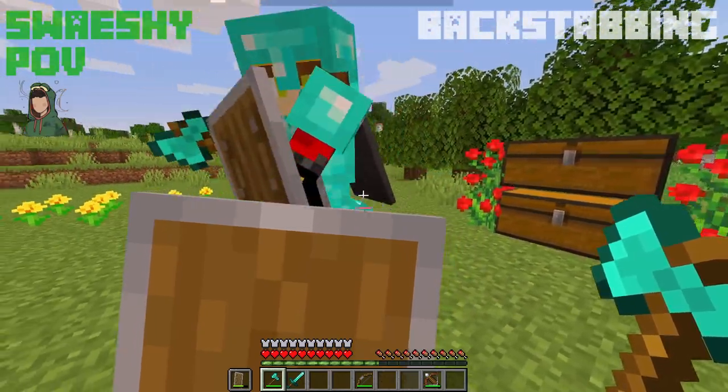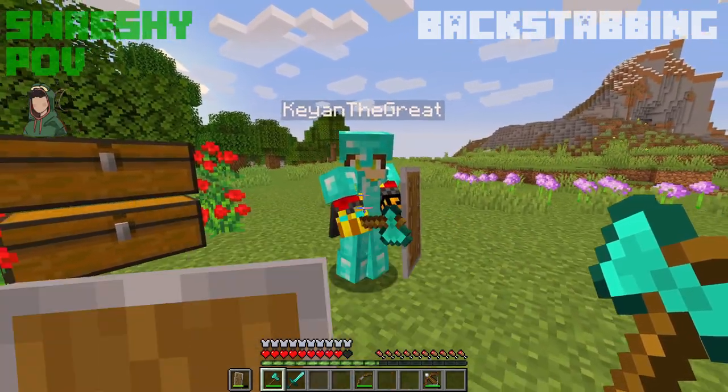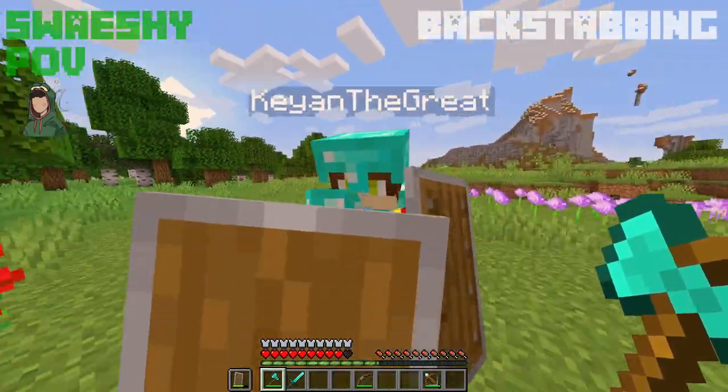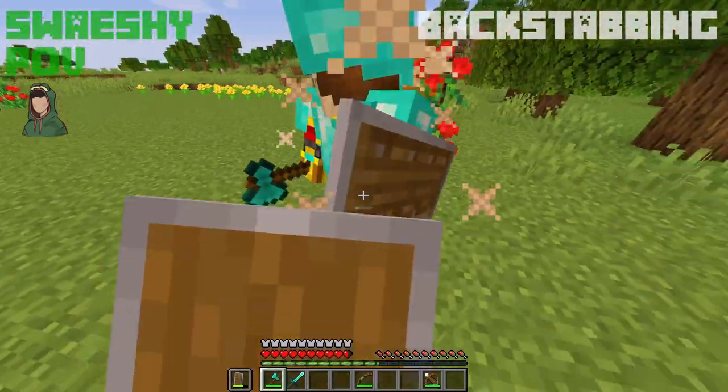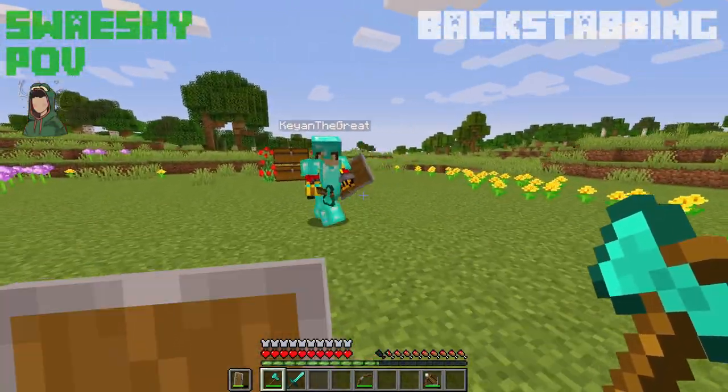After a successful backstab, you might have the chance to hit your opponent again and start a nasty combo. If not, you can back off and try again later. If it worked the first time, it might work the second or third time, but don't try it too often or it might hurt you. And that's backstabs.